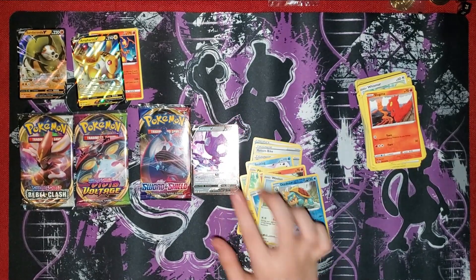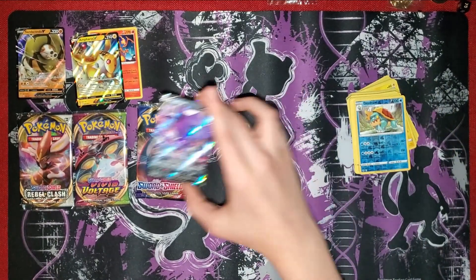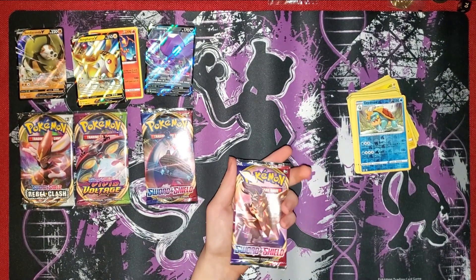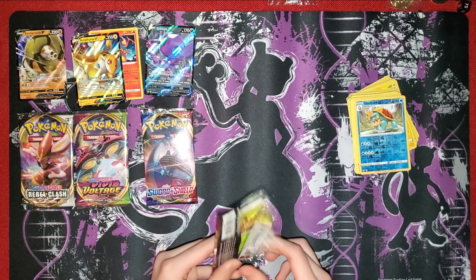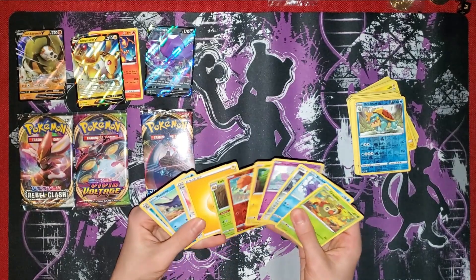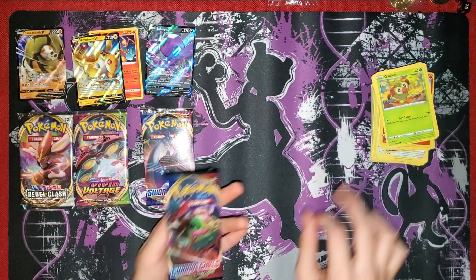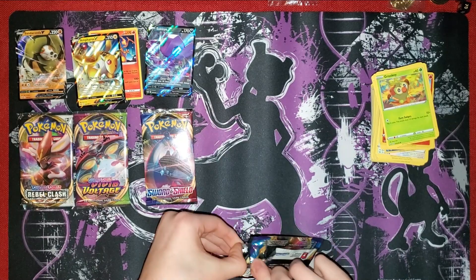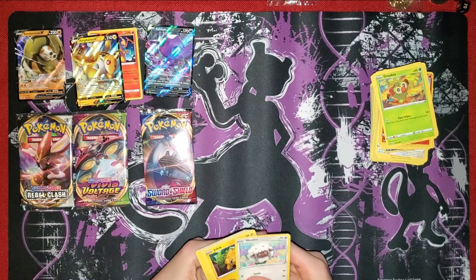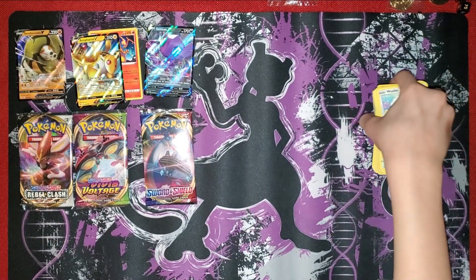This card is really good - Eternatus. Because of its second attack, which does 60 more damage for every damage counter on the active Pokémon. Normal Sword and Shield. Now we have another Sword and Shield - it is a green code card, nothing that good. Now we have normal Sword and Shield again - another green code card. Nothing of value.